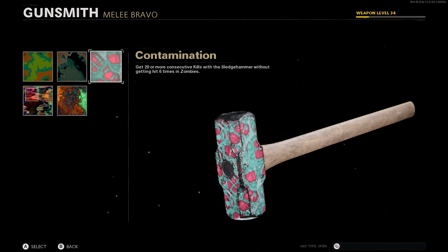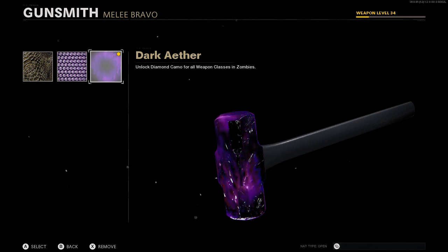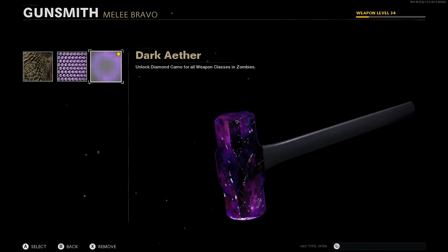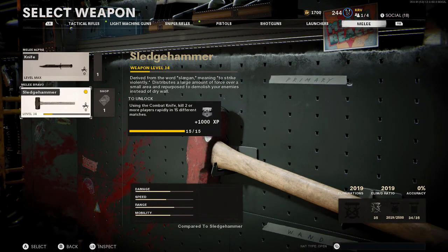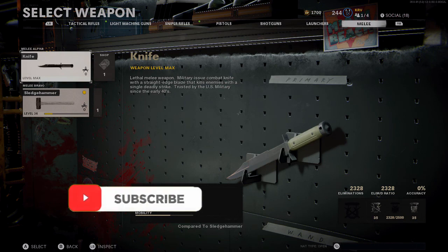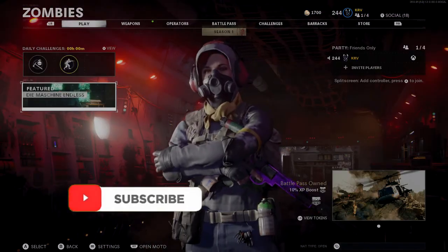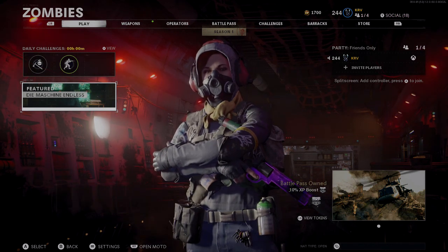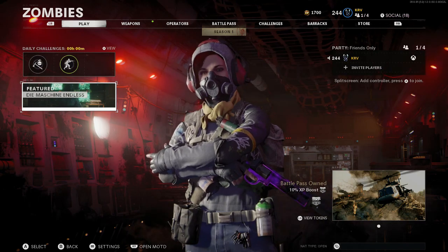That's why I recommend doing rounds one to seven — not many zombies come but you can get consecutive kills easily. And that's how you get dark ether on the melee. This also applies to the new melee coming soon. If you guys enjoyed this video, make sure you drop a like and subscribe to the channel — see you guys later, peace.